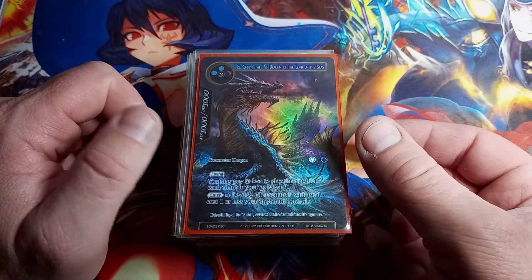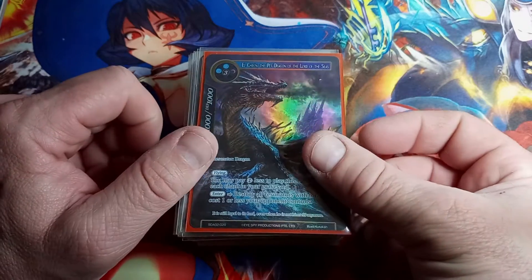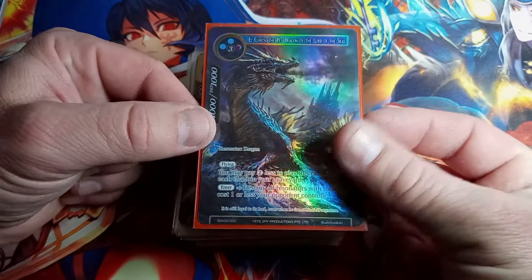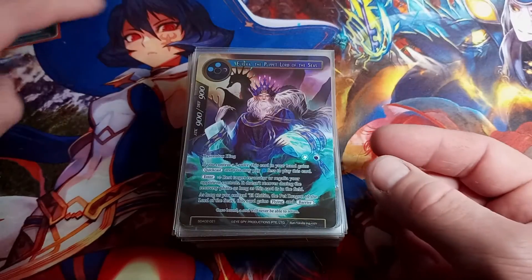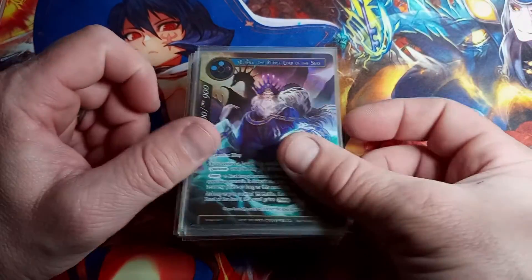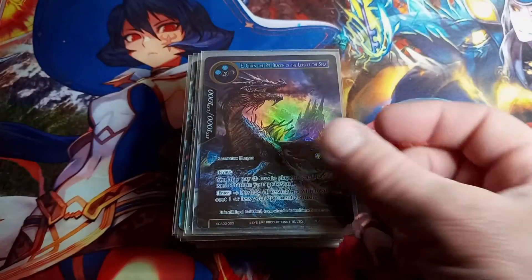El Chifon the Pet Dragon of the Lord of the Seas, Starter Deck Alice Origin Two, full art straight hollow. We love dragons — he's going in the hit pile. We just saw Eureka, we just saw El Chifon.